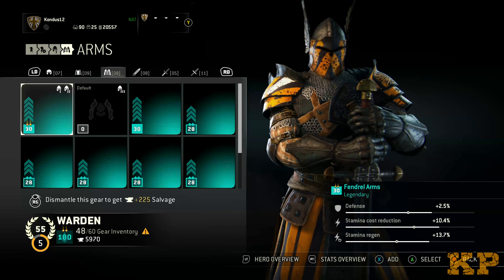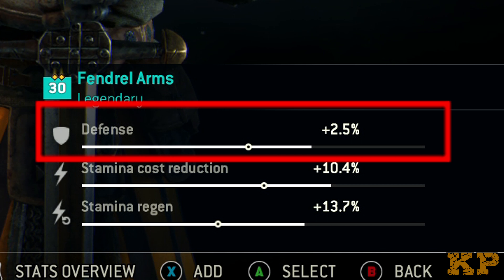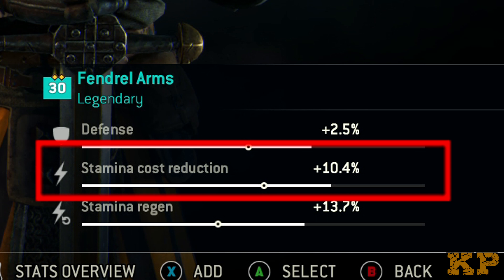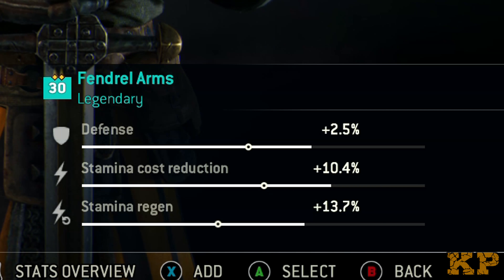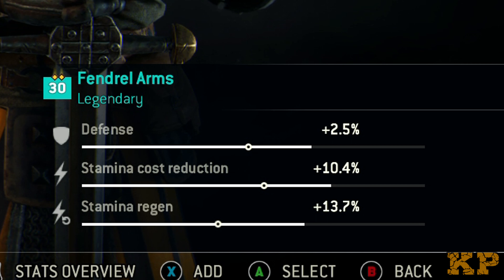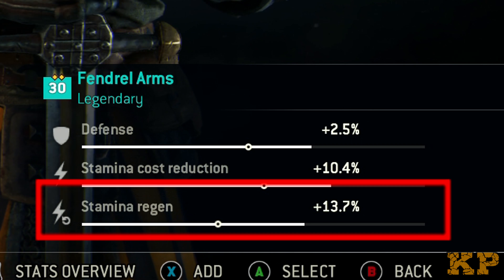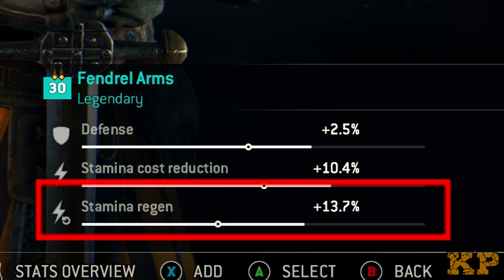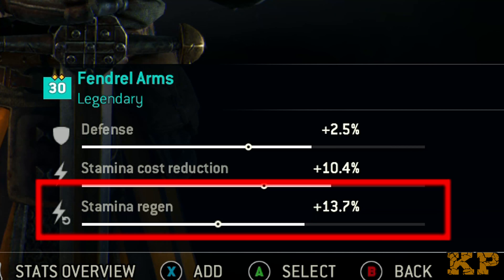Next is the arms. As you can see I've also got everything pretty much balanced out. I like my defense pretty high and my stamina is all up. I try to have everything up with the stamina for the Warden because he needs it badly. I wish we could get it up a little bit more but I couldn't. Stamina regen is very important with the Warden because he's not as mobile as a lot of the characters, so when you're out of stamina you need that badly. I recommend having at least the stamina regen up quite a bit for the Warden.